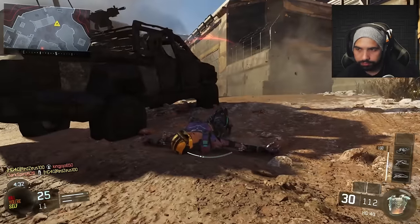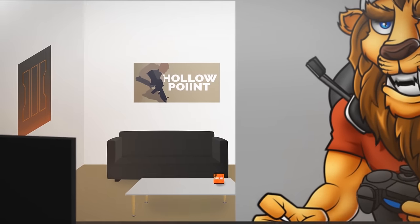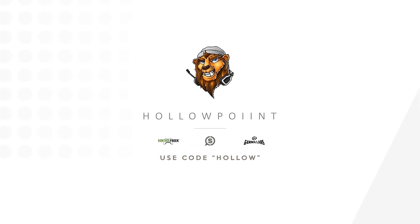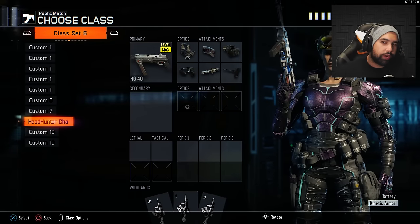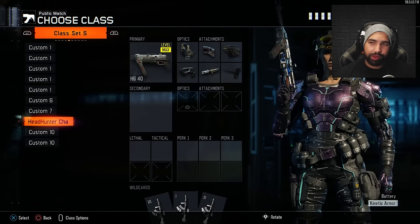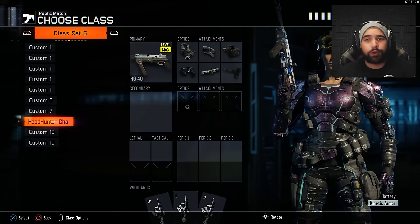Hey what's up guys, my name is Hollow and thank you for tuning back into the channel. Today I got for you guys another Call of Duty Black Ops 3 video. In this video we are going to be going for the HG 40 dark matter camo. Me and my buddy Redzuz have been working towards this camo on this weapon.